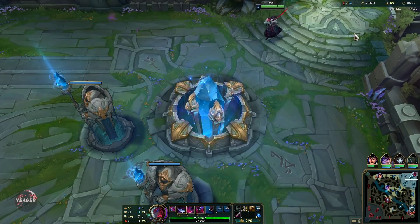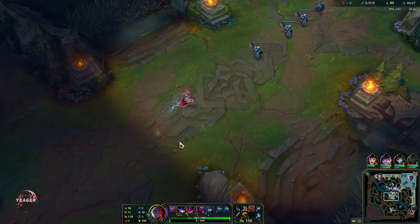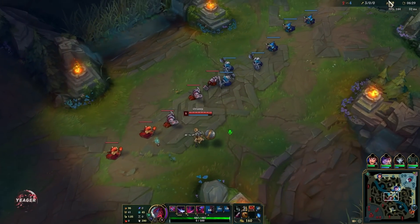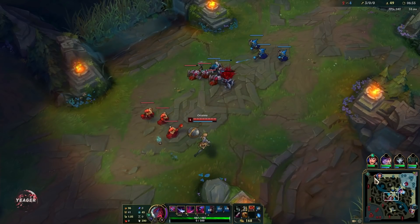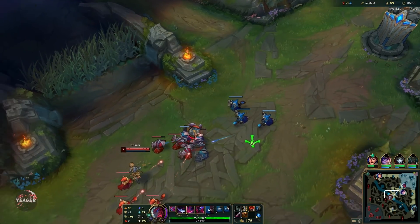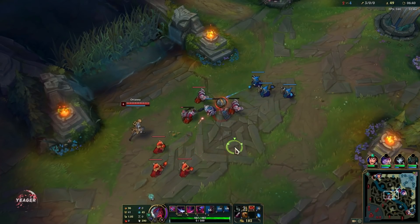You can get the Vampiric Scepter if you don't have anything better to buy — it gives you a lot of sustain, so that's also good into tough lanes. But if you had a bit more gold then it's better to buy the most expensive component so you can use as much gold as possible and get that core item much faster.